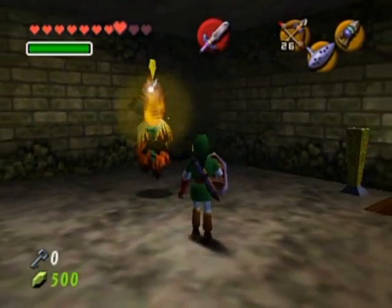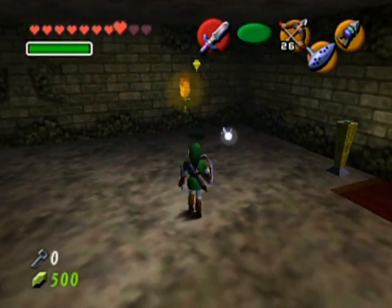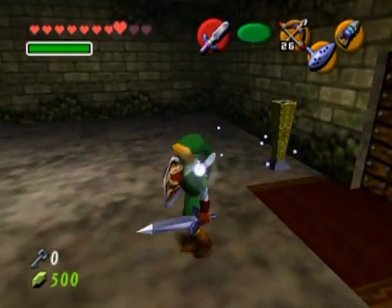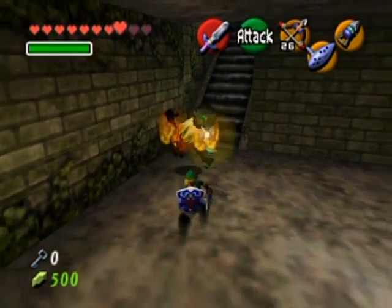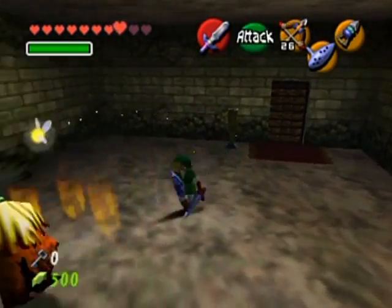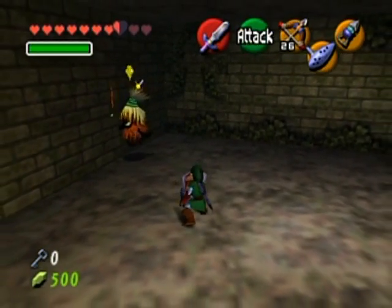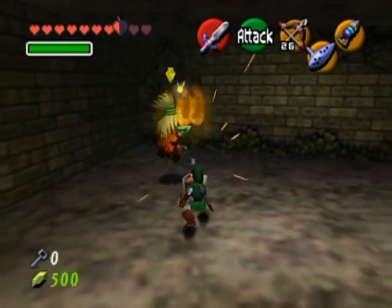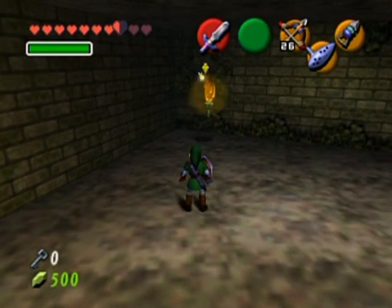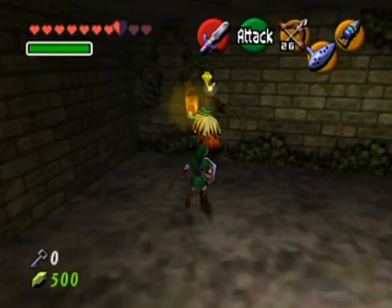Now it's going to go down to the bottom floor — we're going to have a little battle. They're poe sisters, so these are a special kind of poe, but at the same time they're still pretty much just lame-o poes. There we go — don't go invincible mode, you are not a rocket warrior. Ow, I'm going to have to block your attack so I can hit you. Maybe you are a little bit tougher than a regular poe.